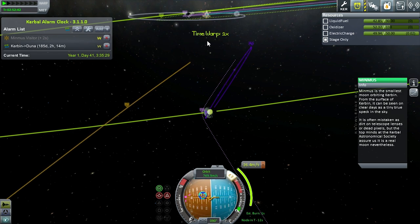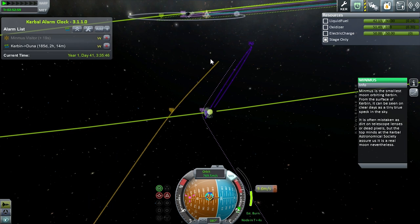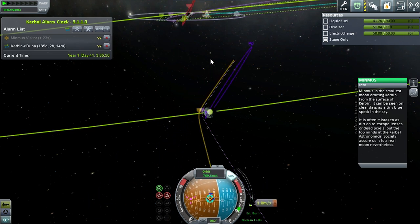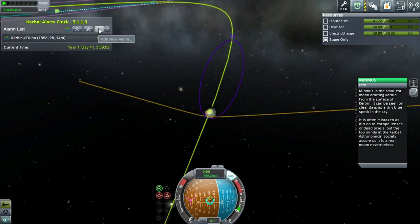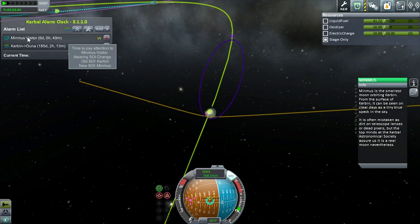You guys got the idea of the alarm clock. We've got to get ourselves lined up, get our burn in, and I'll set one for the SOI. Just like maneuver nodes, there's one for when you change SOI. I want it to kill warp and message. So in six days, the visitor will get to the Minmus SOI and we can start playing with it.